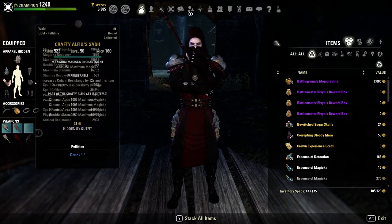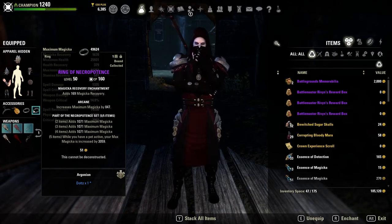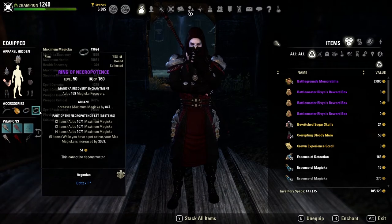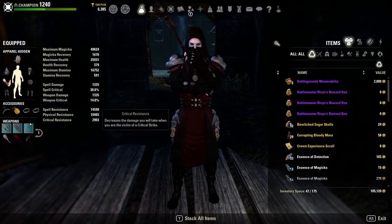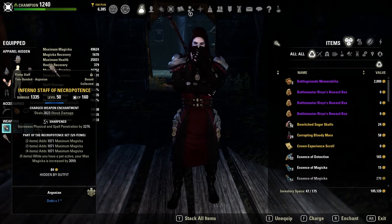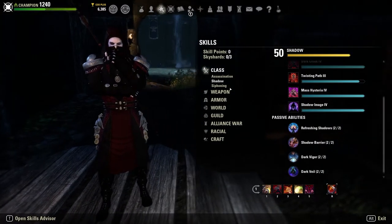In terms of enchants, I'm running triple prismatic on the big pieces and maximum magicka glyphs on the small pieces. Our jewelry is triple arcane with all magicka recovery glyphs. If you're a race other than Breton, you'll probably need to run a sustain set, since Breton's cost reduction helps us get away with only magicka recovery glyphs. Because we're going into a maximum magicka stack, I don't care too much about spell damage. We also have a sharpened Inferno staff with a shock glyph on the front bar for extra penetration, and a defending staff with a berserker glyph on the back bar for extra defense.